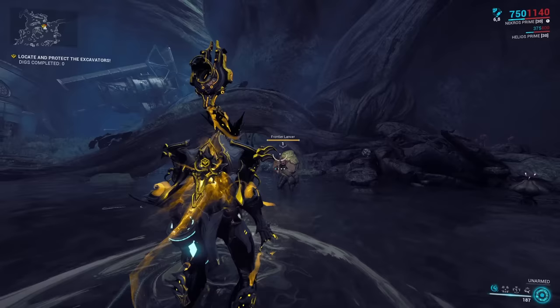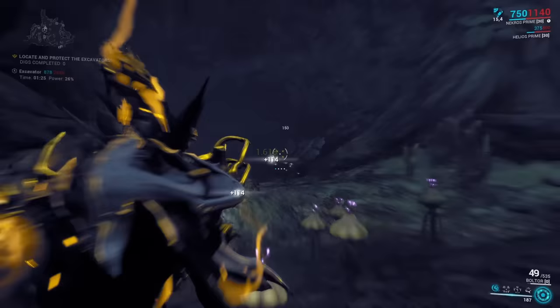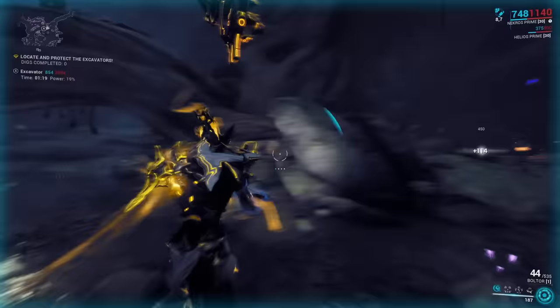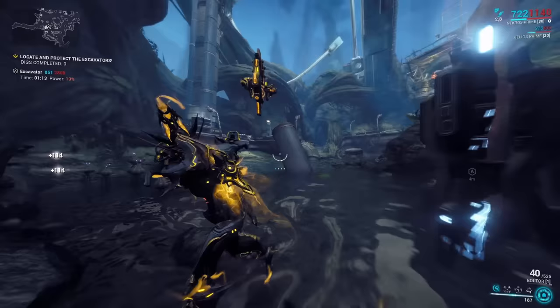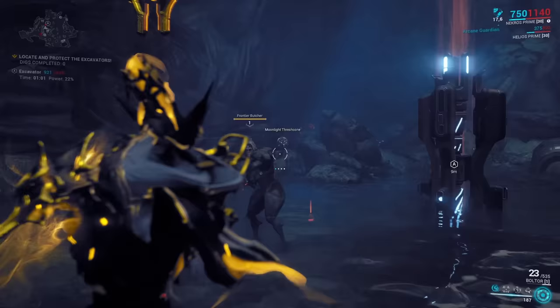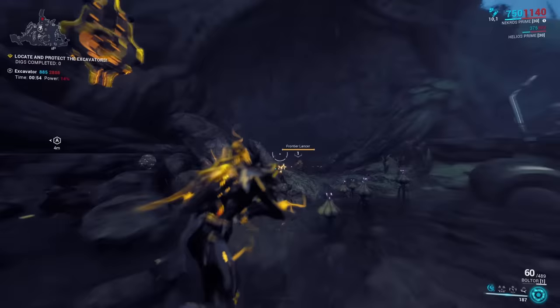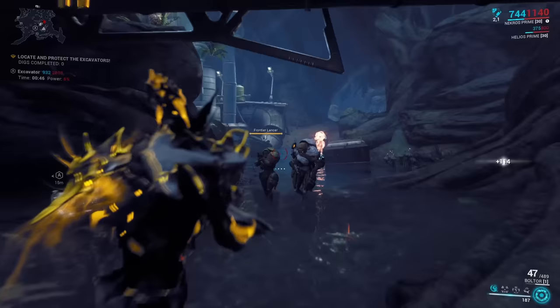Next up is our first assault rifle: the Boltor. It's a fully automatic assault rifle that shoots heavy bolts that can nail enemies onto walls — and if that's not cool, I don't know what is. With a healthy fire rate, magazine size, and damage output, the Boltor will last you through several planets, and you get the blueprint for free once you finish the Venus-to-Mercury Junction. Crit and status are pretty poor so I wouldn't mod for those. Note that the Boltor is not hitscan — you have to pre-aim at moving targets at range, which isn't usually a big deal in narrow corridors, but in open-world areas like the Plains of Eidolon it might not be the best choice.